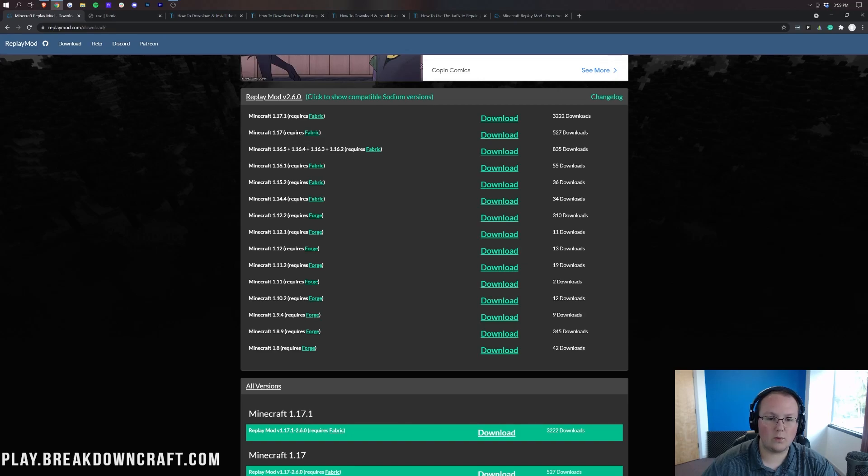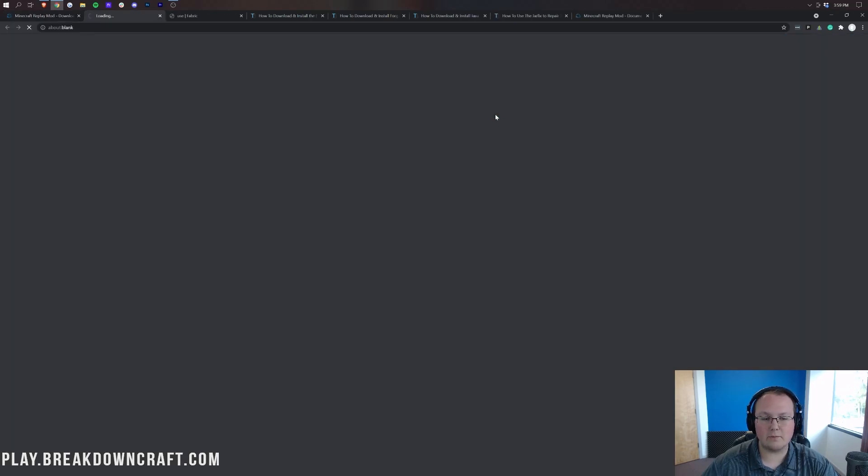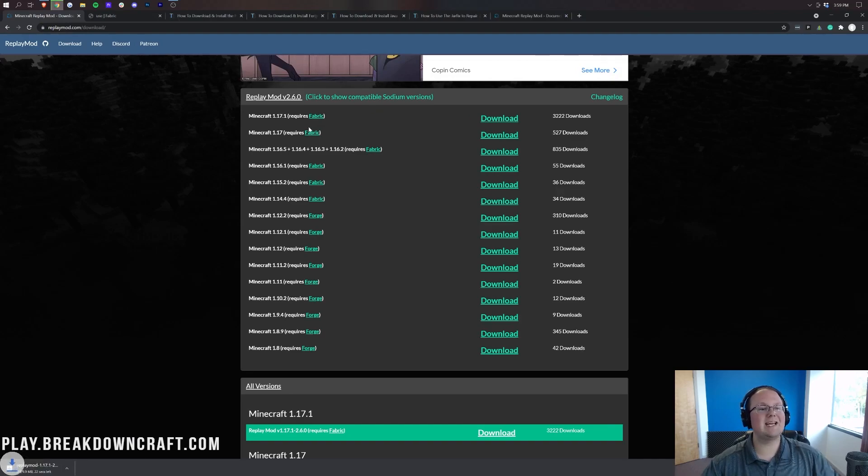As you can see, it says Minecraft 1.17.1 there. Go ahead and click on the download version and it's going to download right away. Once you click download on that same line for Minecraft 1.17.1, it will download in the bottom left. As you can see, it says Replay Mod 1.17.1. Go ahead and keep it — it's 100% safe to keep the file.